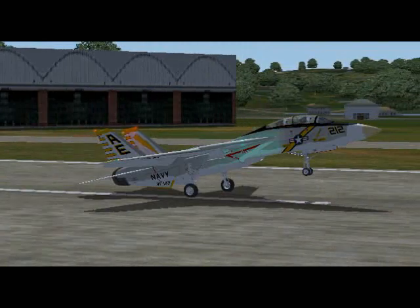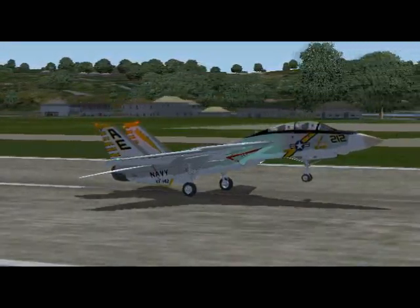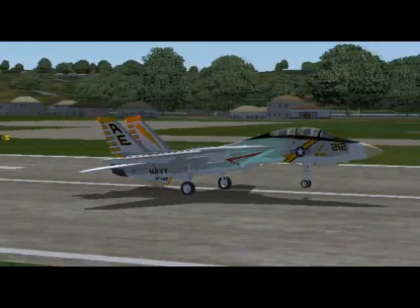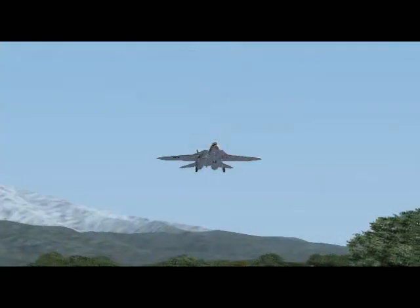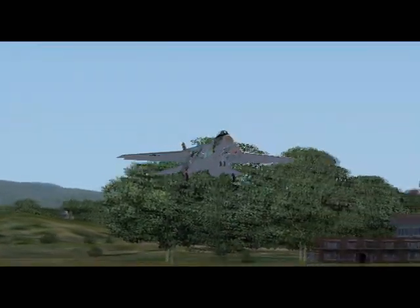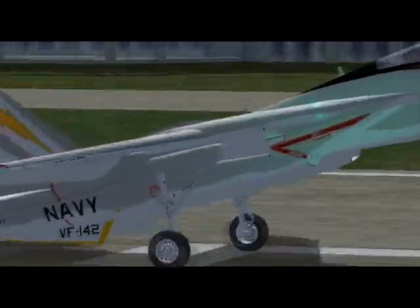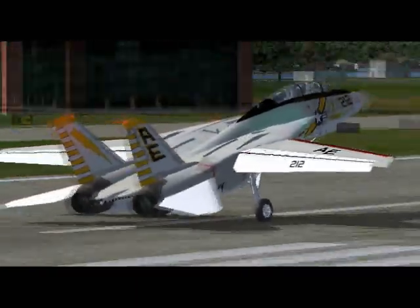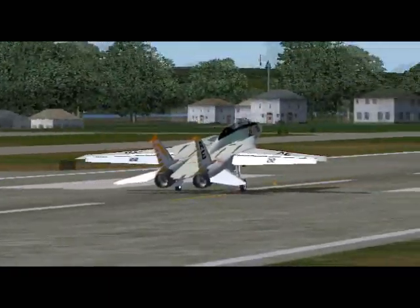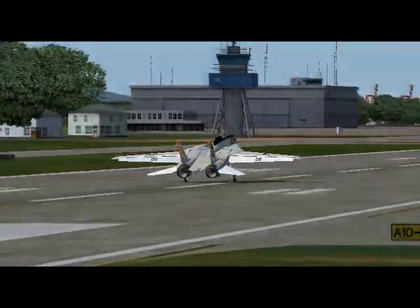If you know the slow flight characteristics of your airplane, you're going to end up making much less rushed, better landings. Let's take a look at the tower view — here we come. Angle of attack, man. It pays to know what angle of attack is all about. See you later.